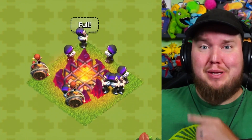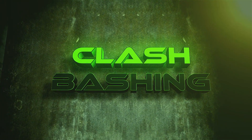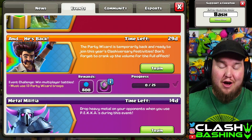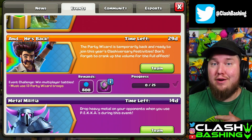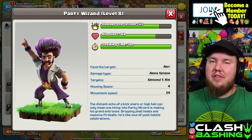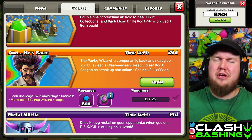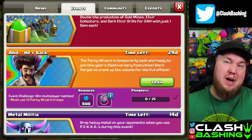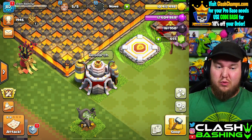We can get a free rune of elixir - let's use the party wizard! Welcome back for another episode. Today we're on Town Hall 11 and we're going to look at this party wizard event. We need to use 13 party wizards 25 times here at Town Hall 11 to get a free rune of elixir. The party wizard has more damage per second but less hit points than a regular wizard, so these guys are really fun and pack a nice punch.